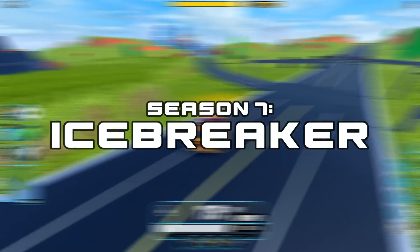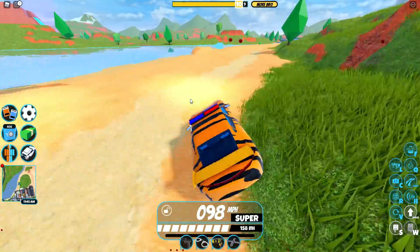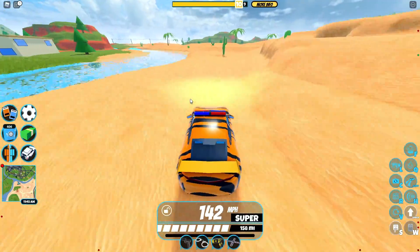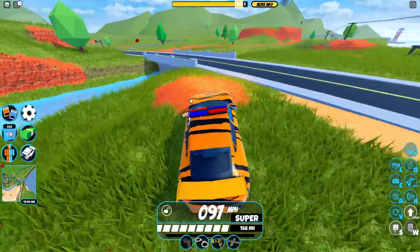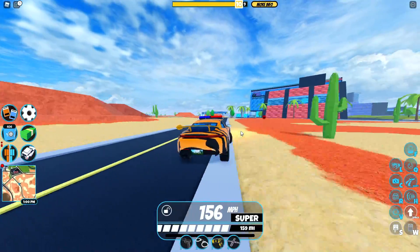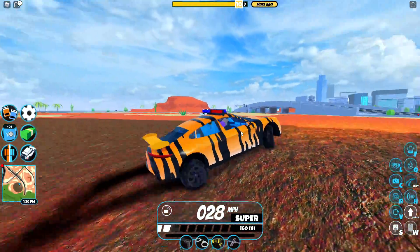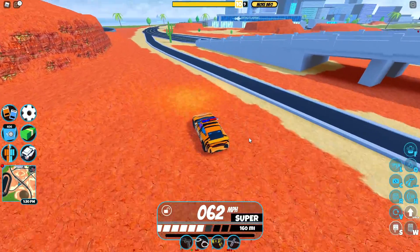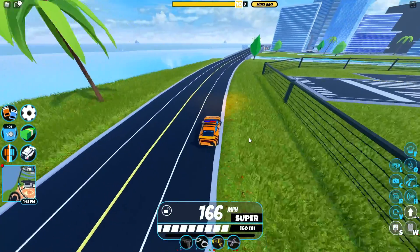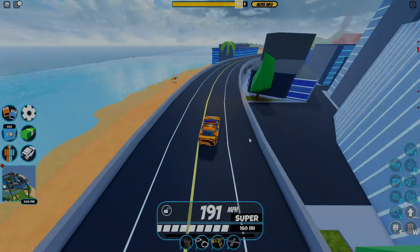Stepping into Season 7 of Jailbreak, we have the Porsche Taycan or Icebreaker. I want to point out this was actually the first vehicle in the game with mirrors on the side, which is pretty weird. This is a very good vehicle — it caps out at 195 miles per hour, which is insane. The interior and exterior just look amazing and it's probably one of the best looking seasonal vehicles. The handling is great, and the braking and acceleration are very nice. It's basically a four-seater roadster with a slightly slower top speed. Overall, I'd give it a 10 out of 10.